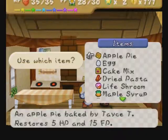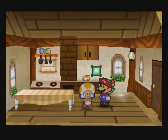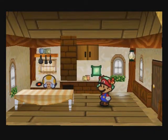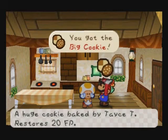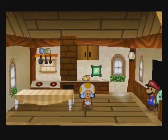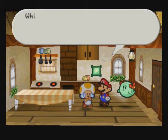Next thing we're going to cook: an egg and a cake mix. You get the egg from Mount Rugged, and of course we all know where to get the cake mix. If you combine an egg and a cake mix you actually get a big cookie of deliciousness. There are multiple ways to make some of these recipes — I'm just doing them the way I personally think is easiest.